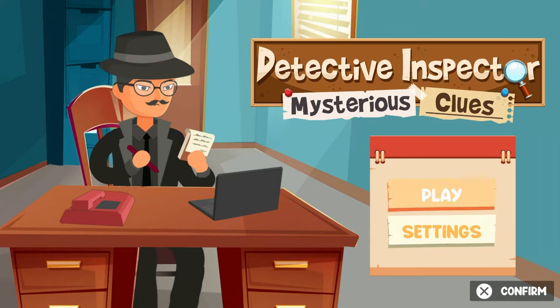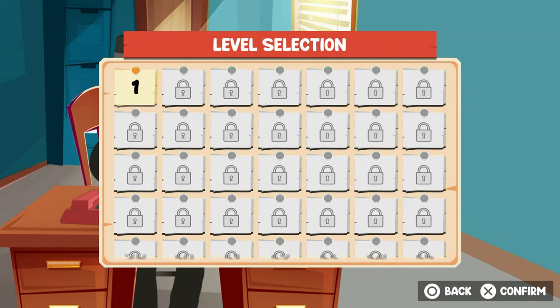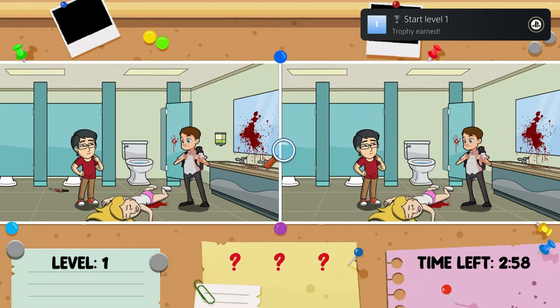How's it going everybody? Poser Mobile here bringing you another absolute banger of a platinum. Today we've got another one from GameTry called Detective Inspector Mysterious Clues, and you're looking at two bucks on the PlayStation Store with four total stacks.